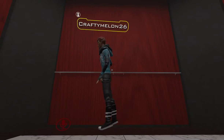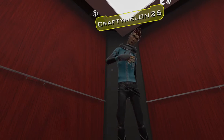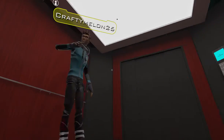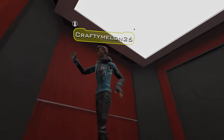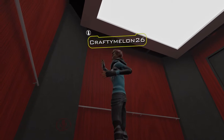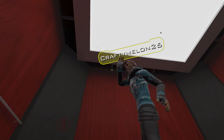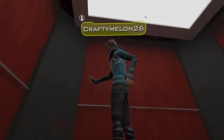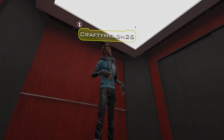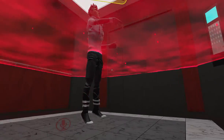How do you even walk around in VR? By walking around in real life! But won't you hit a wall if you walk too far? That's when the guardian boundary comes in. Right here is part of my guardian boundary — you can't see it but I can. It basically prevents me from running into a wall. This is my bed right here. For example, right here is a wall — this is a wall, Crafty!